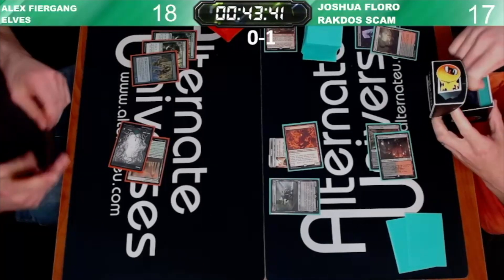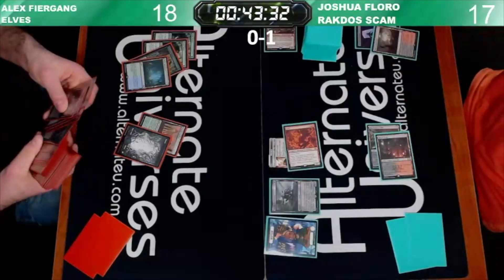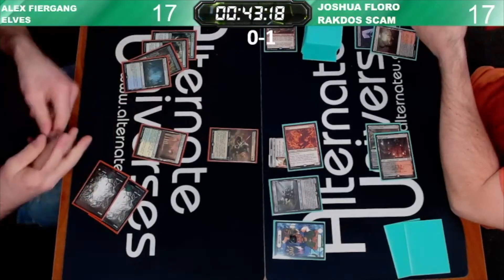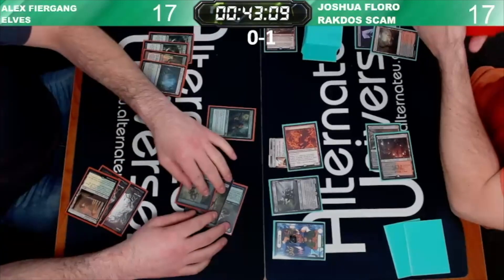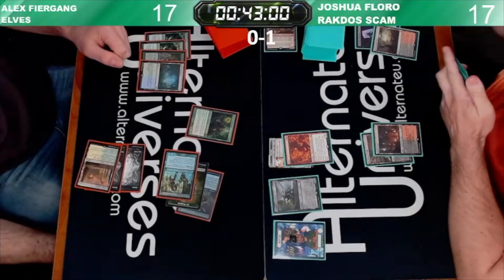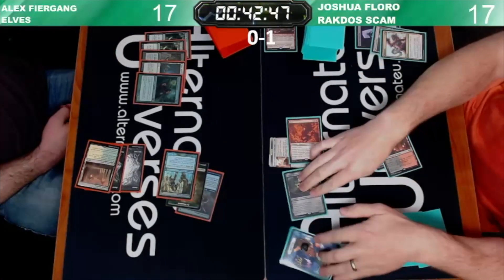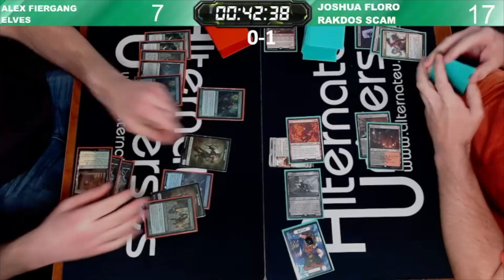We'll fetch and probably just get a Forest. We have our one white Sword to the Plowshares for interaction reasons, probably don't need a second one. Two mana, Elvish Warmaster. One mana, Heritage Druid. We'll trigger the Warmaster to make a token. We'll have three mana, cast an Elvish Arch Druid. We'll say go. Josh is going to Terminate the Arch Druid - you don't get to have that much mana - as well as that Elf Lord on the board. Here's a second one. Gets another token out of the exchange.